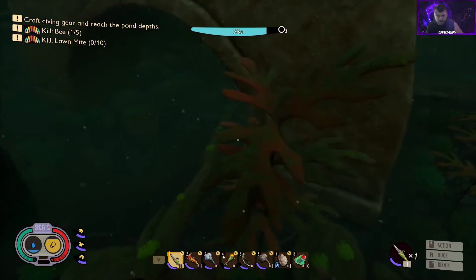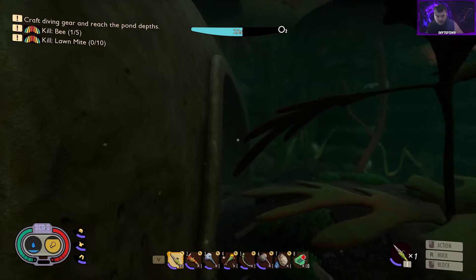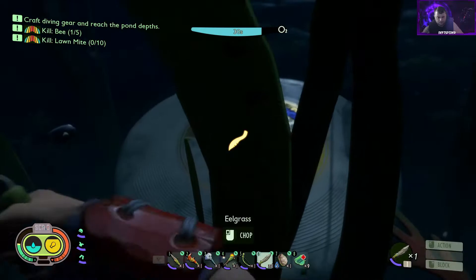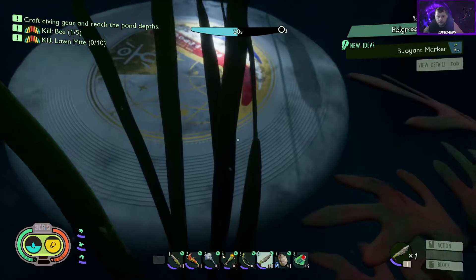We'll definitely explore and take a look until we figure it out. I'll see you guys in a minute when I find more stuff after dropping off what we already have. We finally found some eelgrass, and we also fought one of these diving bell spiders. When we killed it, the part it dropped says we can make a bone knife. I'm cutting some eelgrass — eelgrass strand, buoyant marker. We need to analyze it, but I'm about to drown — back to the top.